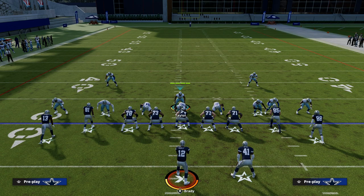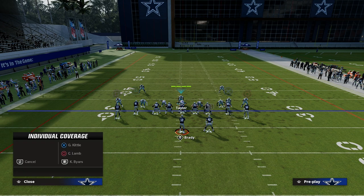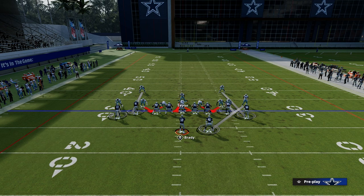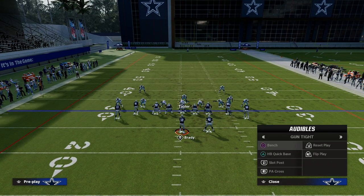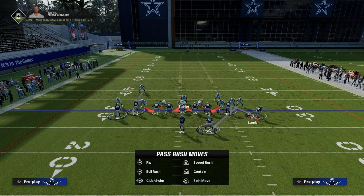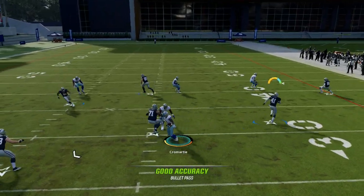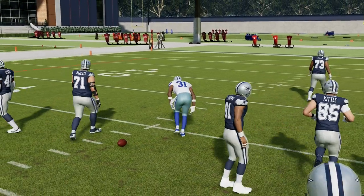A coverage I really like against tight — that does a good job of taking away snap throws — is manning up the cornerback on the right side on the running back. Then take the safety and man him up on the outside receiver, and take the other safety or nickel corner and man him up on the tight end. A lot of people are used to running slot pose and just throwing a quick wheel. When we're in this set, now all of a sudden this guy is lurking that wheel route, and you've got the potential to take it away.